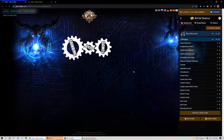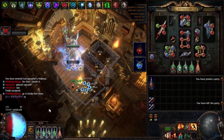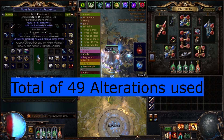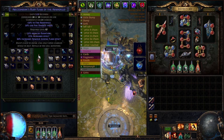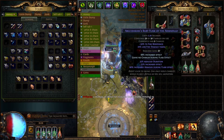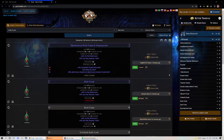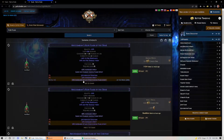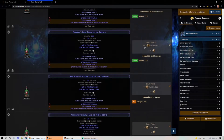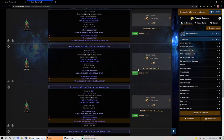Moving on to the next craft — a ruby flask, buying one for 5 chaos, item level 85. We got a perfect 60% armor roll with the increased effect — great flask already. Now let's get the enkindling orb on there: 68%, not bad. I usually like to reroll until above 66, so this is fine. Checking the market for ruby flasks with armor — there's attack speed, movement speed, and evasion ones up there, some up to 165 chaos, but none with armor except one for an exalt. We'll list ours at 100 chaos.